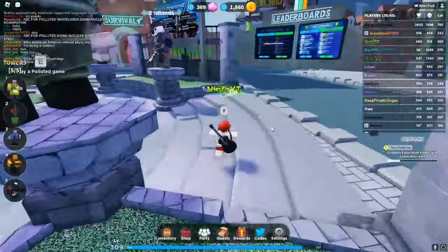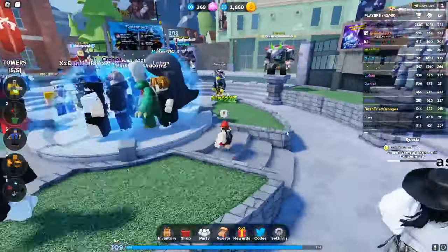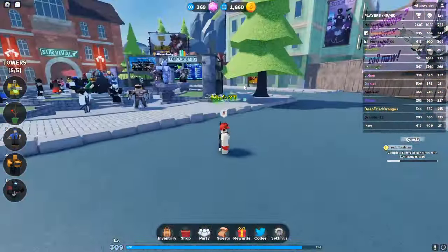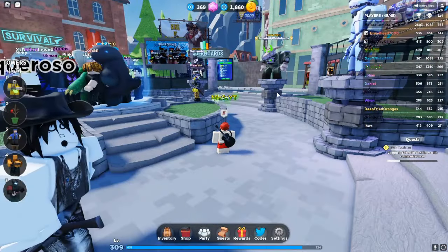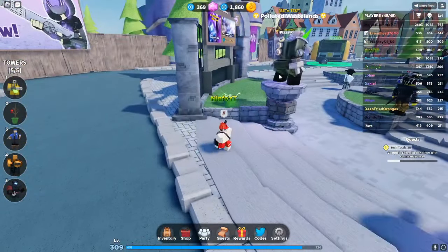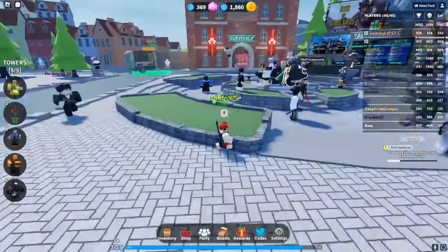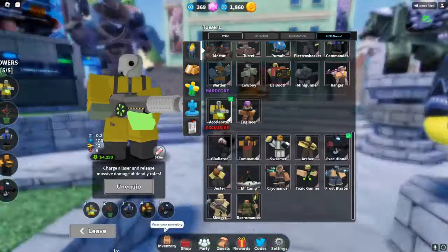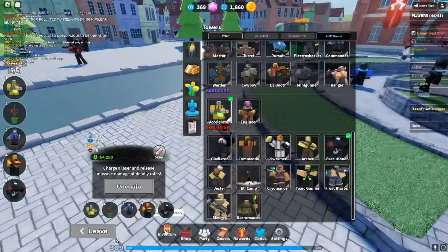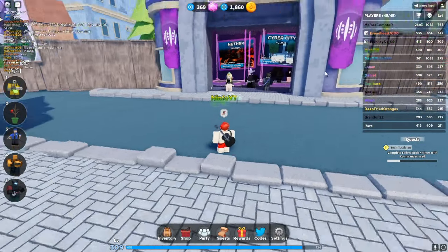Then the quest after that is beat two rounds of hardcore mode, but there's actually a glitch. You can just play polluted wastelands, and it counts as a hardcore win for some reason. So if you beat polluted wastelands that first round while getting the 750,000 damage, it counts as a win toward hardcore. Play it again, boom. After that, you have to beat two polluted wasteland maps, so just beat it two more times and you've got it. I don't know if the glitch is gonna last forever — it might be patched by now, but that's how I got mine. If it is patched, just go to the TDS Discord or something and find groups to do it with.